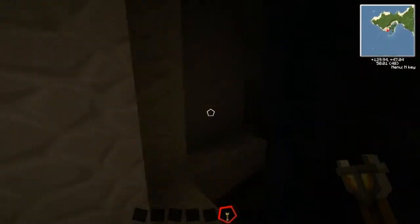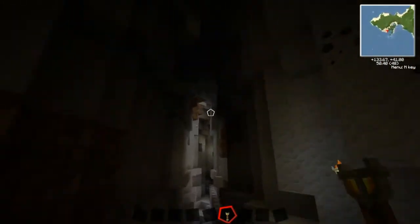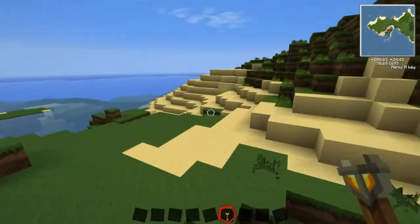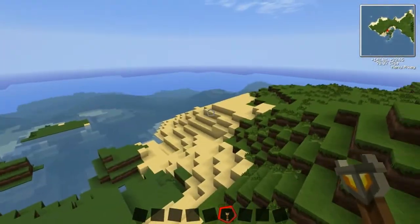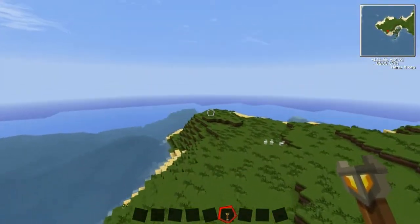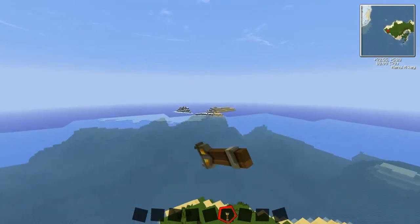I've checked on forums and nobody has posted this seed, and it's pretty epic. Now I haven't explored everywhere — I've only explored the ravine and the village. Now the mainland is just over this way. It's not too far, so it's not completely in the middle of nowhere with no other land around.